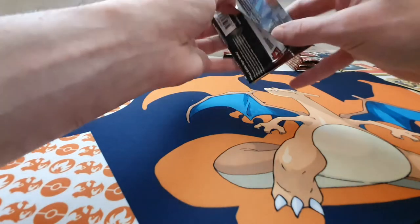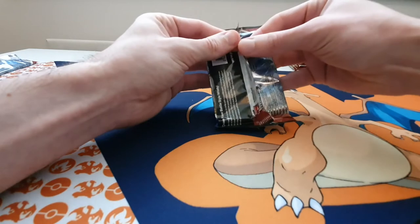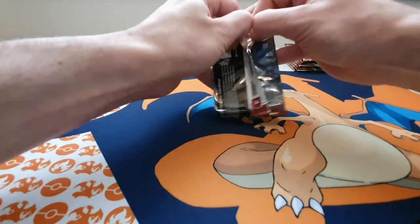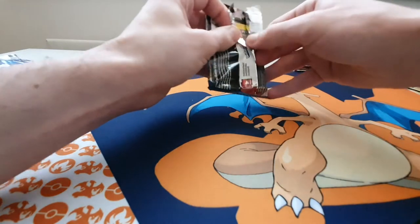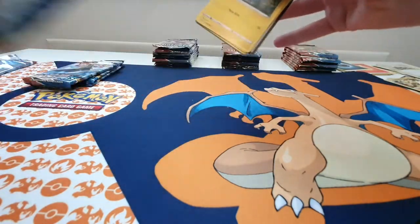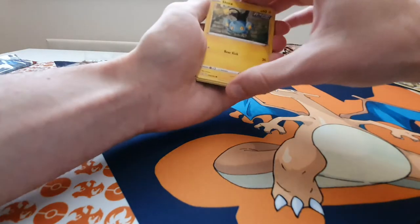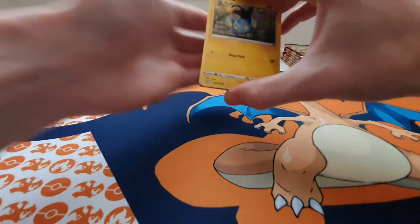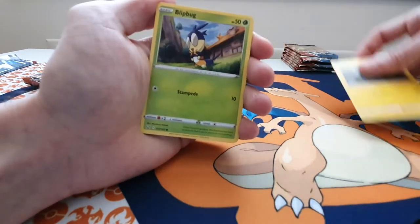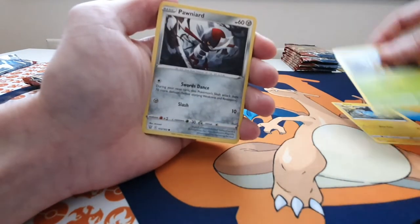Hopefully this one can do even better — get that Corviknight or an Urshifu. I mean, I do like the single strike artworks for them; I do prefer the single strikes over Rapid Strike, I have to say. So what have we got here: Shinx Rapid Strike, Blipbug, Ponyhat, Mankey Single Strike, Sizzlipede.